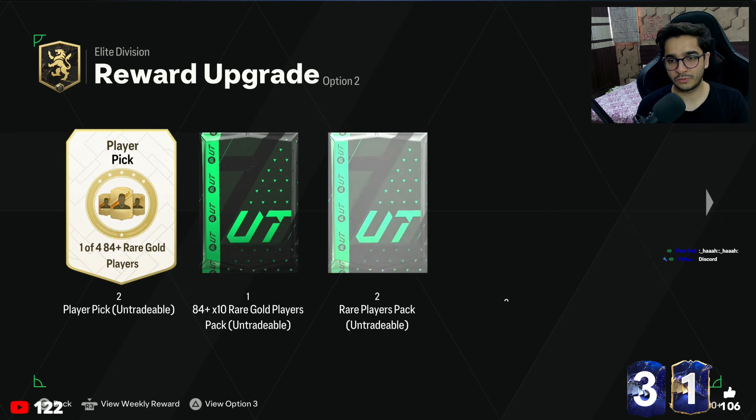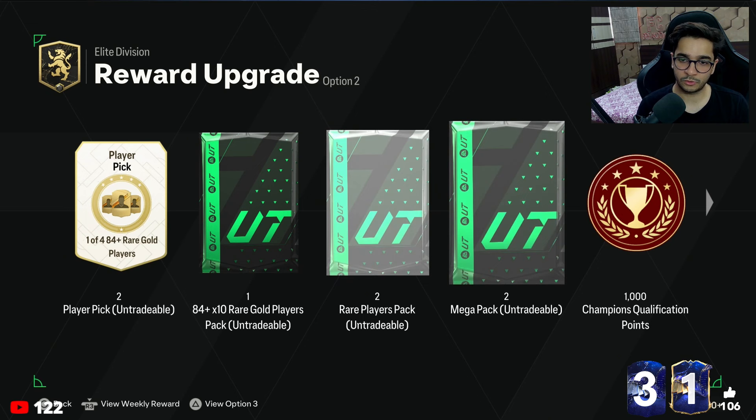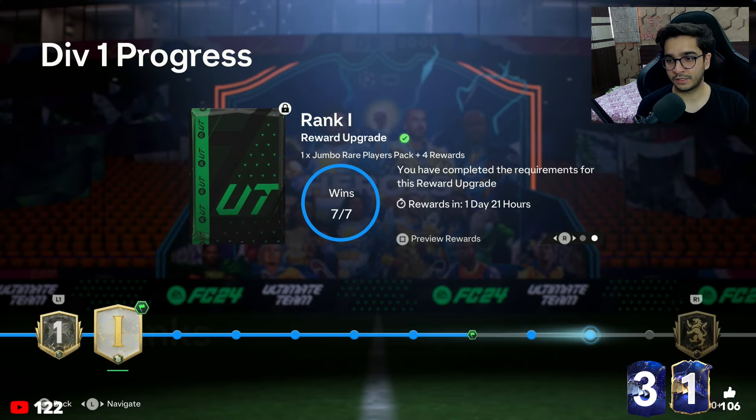I like options one and two. Option two seems the best — they've replaced the jumbo rare players pack with an 84 x 10, plus you get two rare mega packs and two rare players packs. It's worth pushing to elite, I guess.